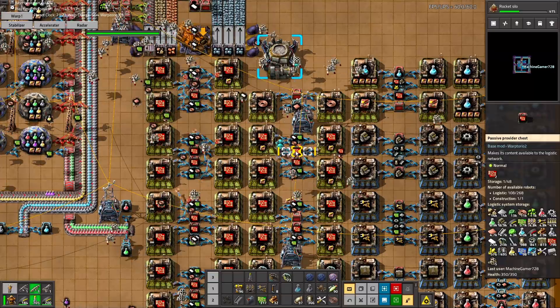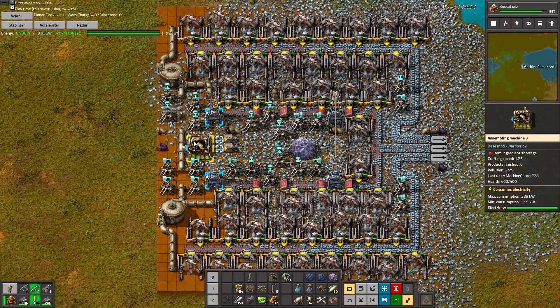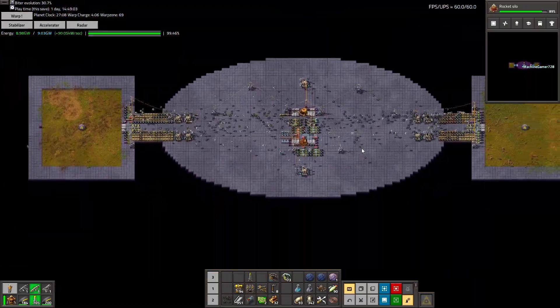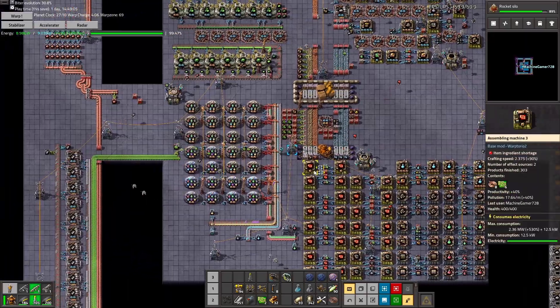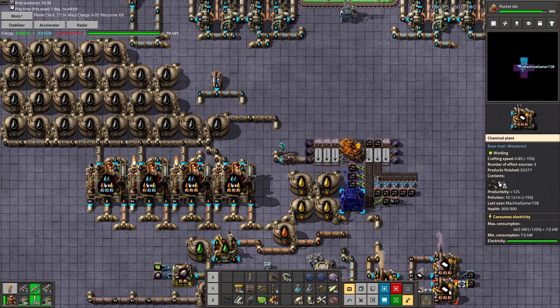We need more plastic, which means more oil. These things are now set up for sulfur — it wasn't that hard to set up. I got a bunch more storage chests and this thing is way bigger.